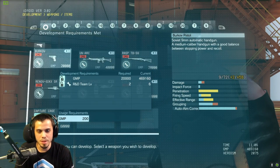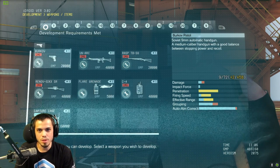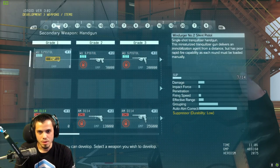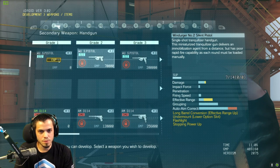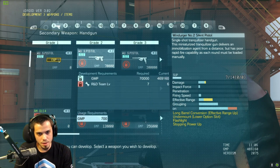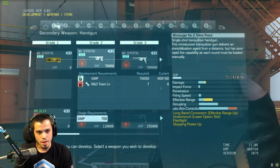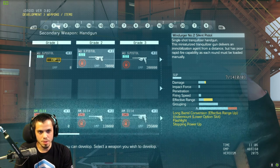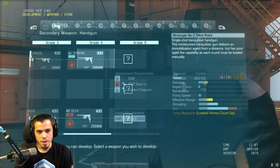Here is the development in Mother Base — I'm at the weapons development. We start out with pistols here. Each one is locked right now, but it tells me I need to get my research and development team to level seven. I'm currently level six, so this one's upgraded soon. It requires 70,000 GMP to research and develop. This next step is grade three — it takes some flowers as well and level 20.